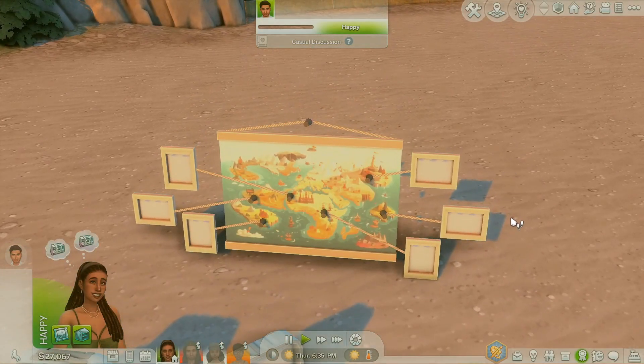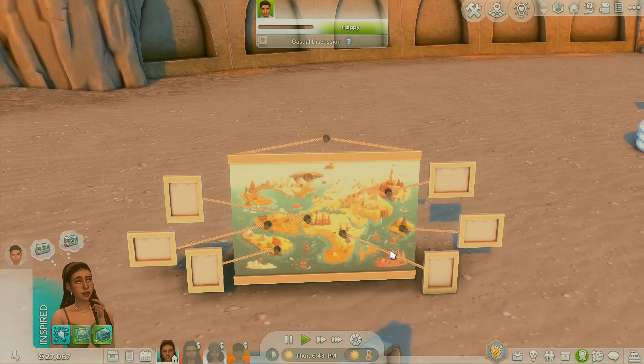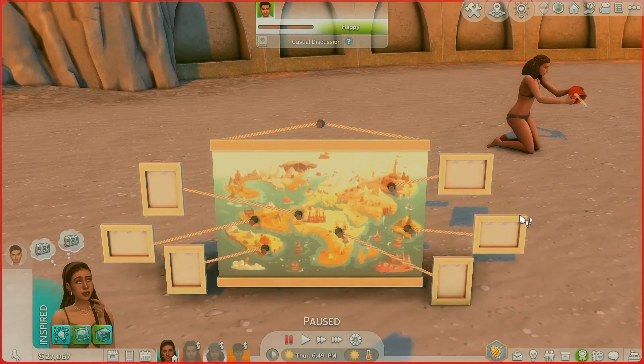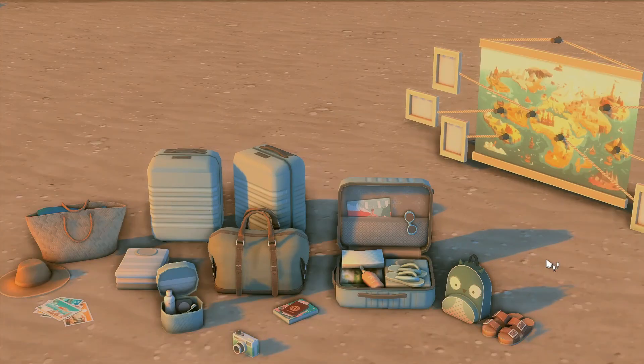The last piece in the Traveler CC set is a map of all the places your Sims have visited. I like this because when my Sims travel and go on vacation, I can take photos of them. If you appreciate the little things, you can personalize it — like if your Sims visited Mount Komorebi or Tartosa, you put photos in these frames. It makes my Sims' lives feel more special and I get more attached.